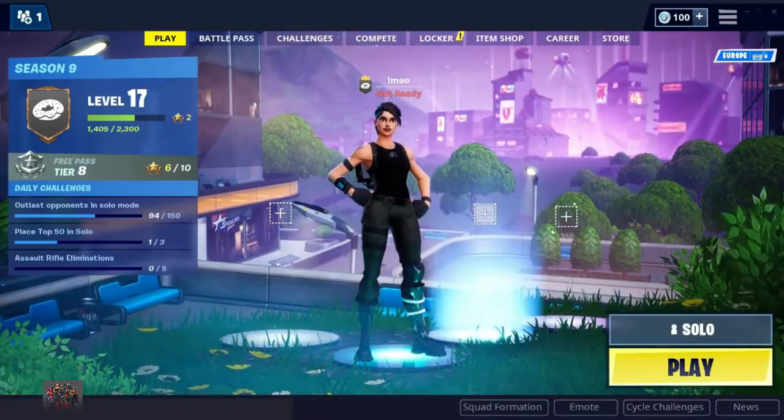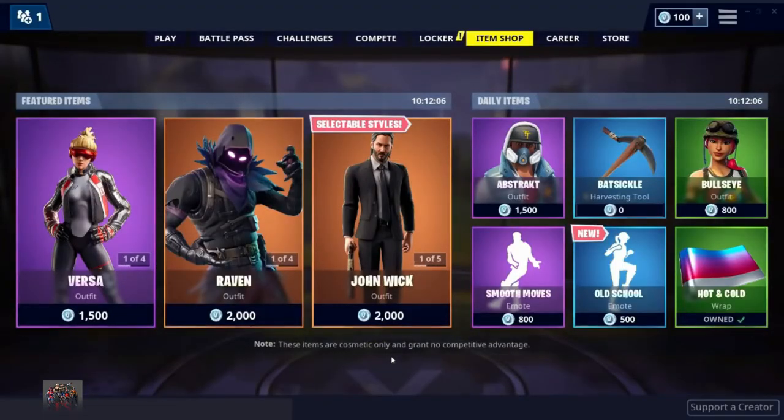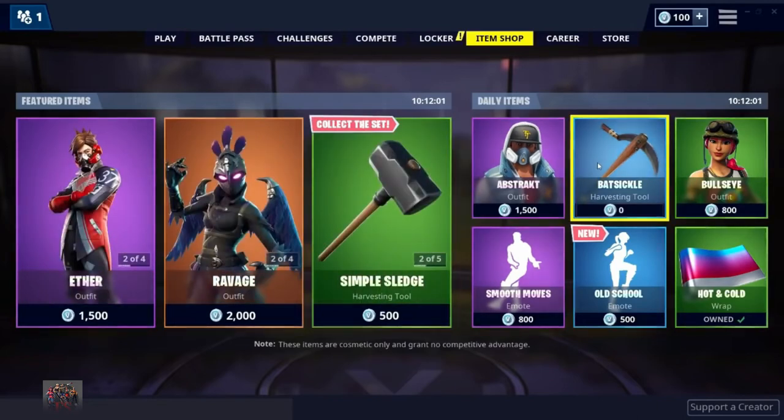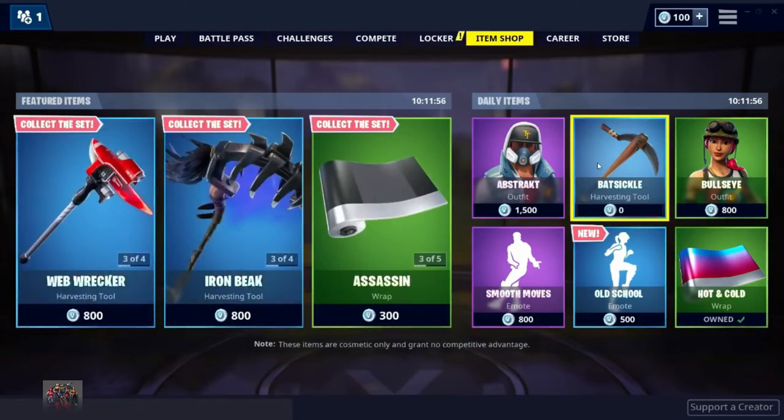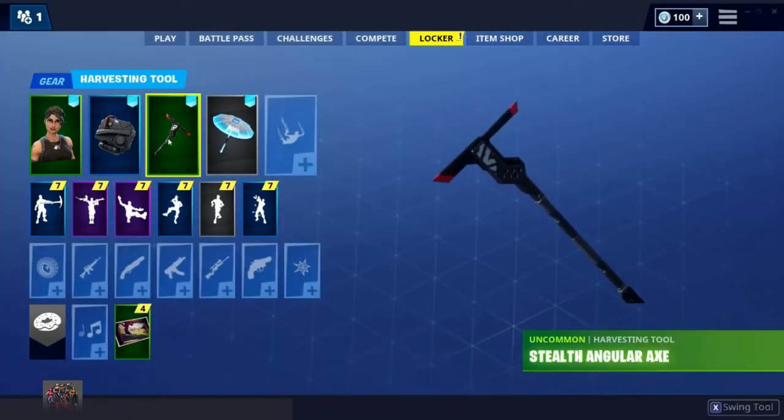Once you've done that, press news and then press item shop. The Batsicle should now be 0 V-Bucks. Three, two, one — as you can see, 0 V-Bucks right here. I'm going to go ahead and purchase this now and it should be in my locker. Alright, I'm in my locker now, going into pickaxes — and it should be there.